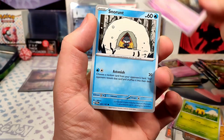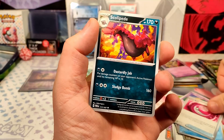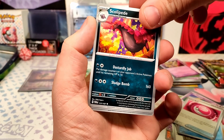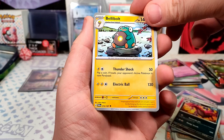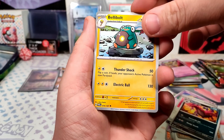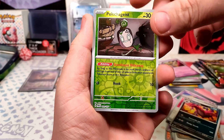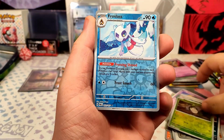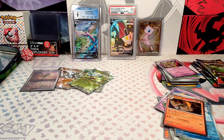Pack: Sunkern, Abra, Snorunt, Chimecho, Loveball, Scolipede, Bellybolt — I just love Bellybolt — Polteageist, Froslass, Infernite, Fire Energy empowering the Furnace.